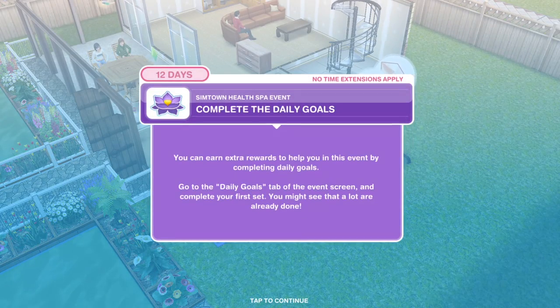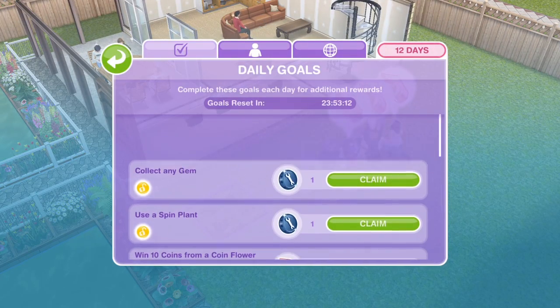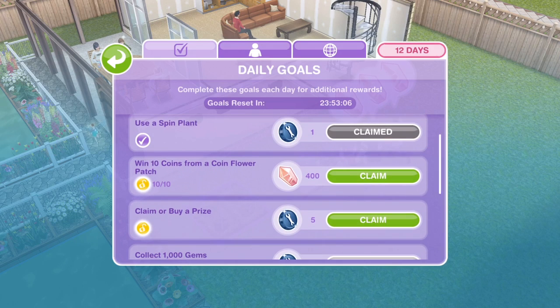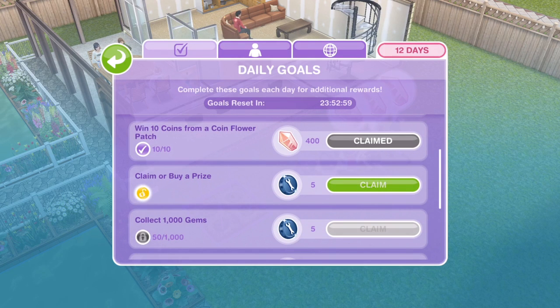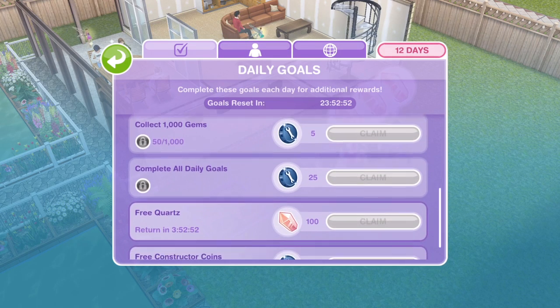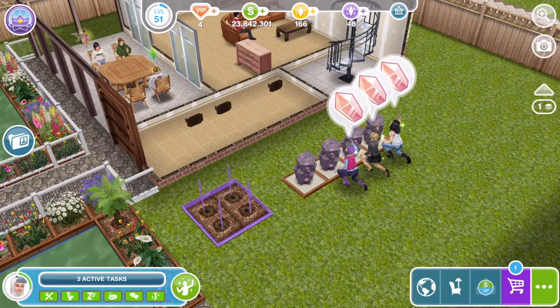The next thing is to complete the daily goals — you can earn extra rewards to help you in this event, and this is a new thing we haven't had before. Go to the daily goals tab of the event screen. Collect any gem, use a spin plant, win 10 coins from a coin flower patch, claim or buy a prize. We've got a few different goals each day. Return in 4 hours for free quarts, and in 24 hours for free constructor coins.